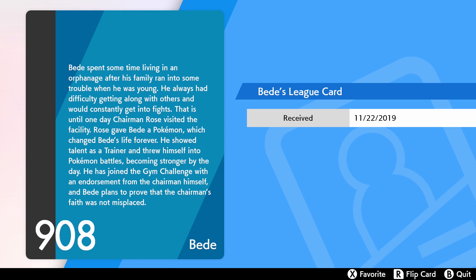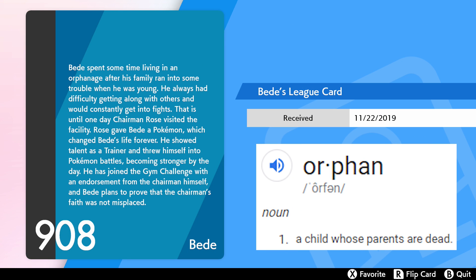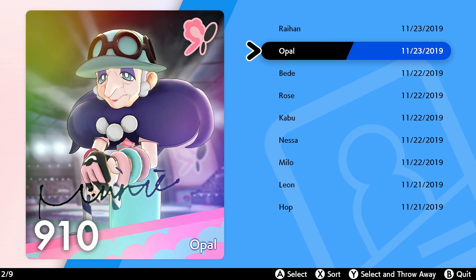Bede spent some time living in an orphanage after his family ran into some trouble when he was young. He always had difficulty getting along with others and would constantly get into fights, until one day Chairman Rose visited the facility. Rose gave Bede a Pokemon which changed his life forever. He showed talent as a trainer and threw himself into Pokemon battles, becoming stronger by the day. He's joined the gym challenge with an endorsement from the chairman himself. So he's actually an orphan? I kind of feel for him now — he's still kind of a jerk, but it makes sense why he's so mean to trainers that seemingly have it all compared to his tragic family life.